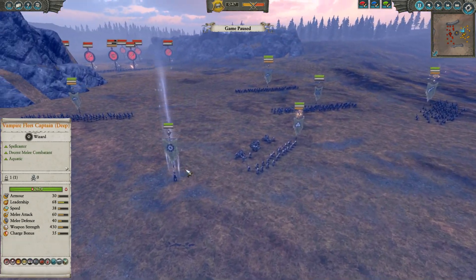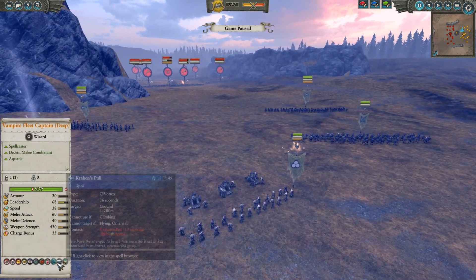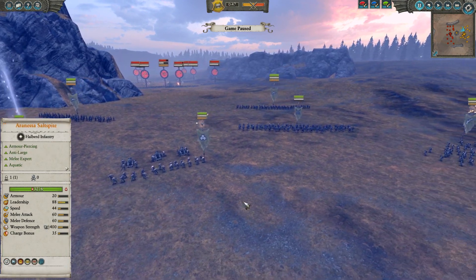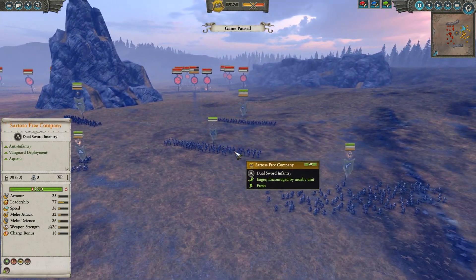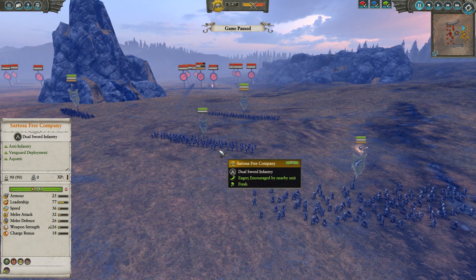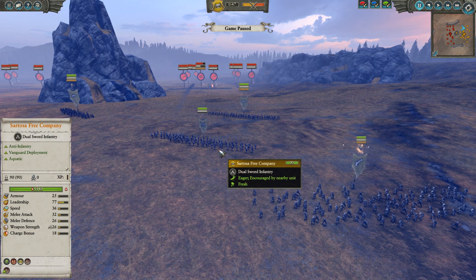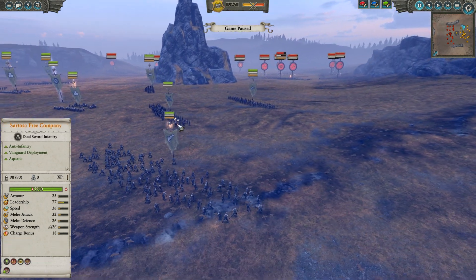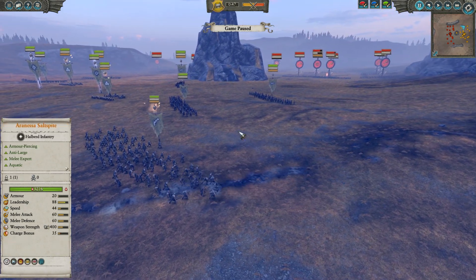Let's take a look at him just real quick. This is a tournament battle that was submitted, and he's got Kraken's Pull, which slows down a unit, keeps it from running away, basically. The Sartosa Free Company — not very impressive stats, but 26 attack and armor piercing, they'll be good against anything that's low armor. They're not a great unit overall, but against low armor they'll do well.